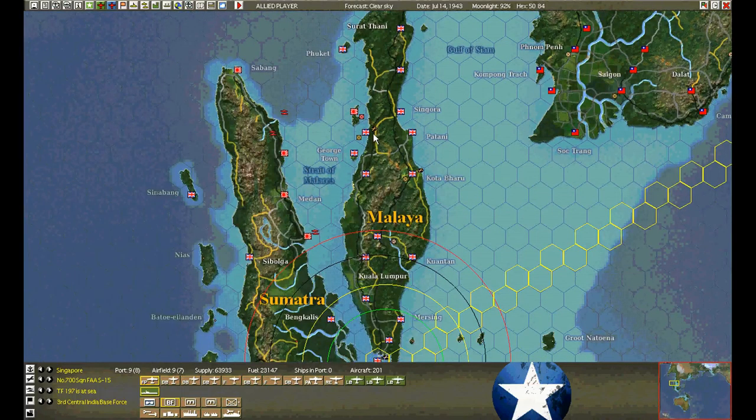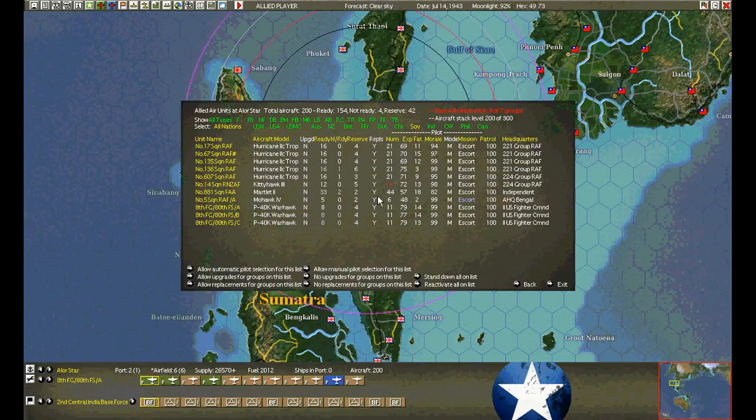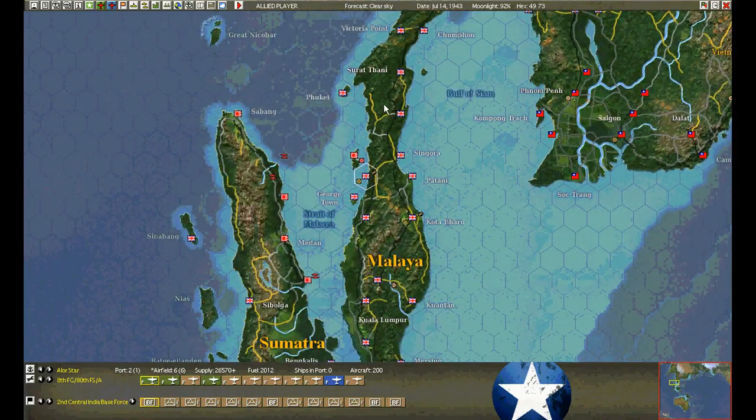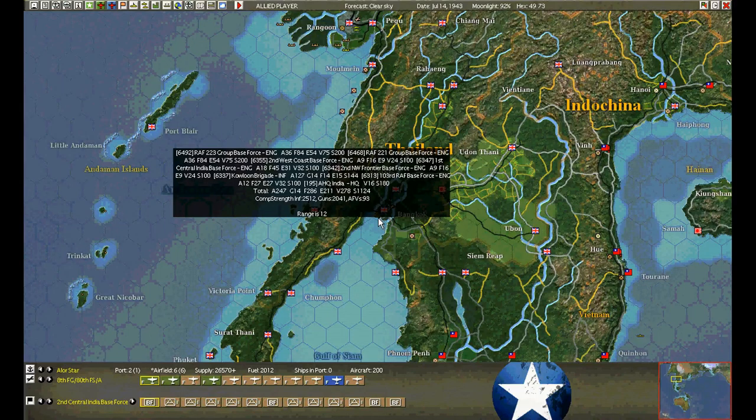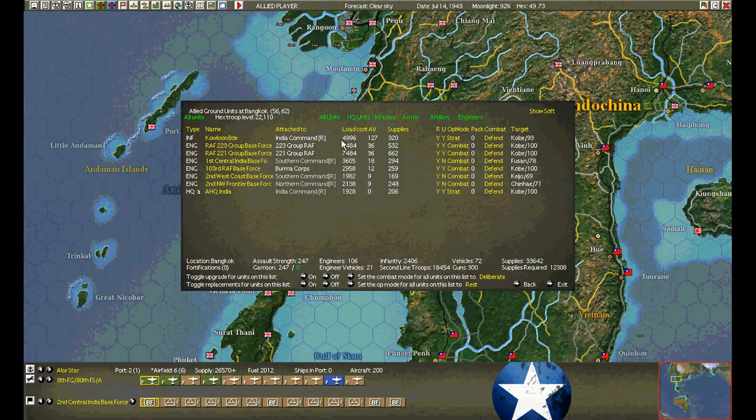Loading up at Alorastar — getting more trainee pilots in here. Pulling out the experienced ones, putting more trainees in. I'll take more losses, but it's the only way to train them. Bangkok — nobody coming through. Kowloon coming through.